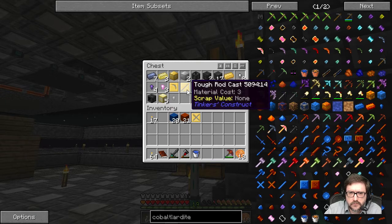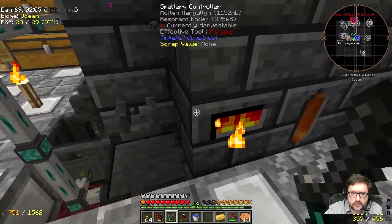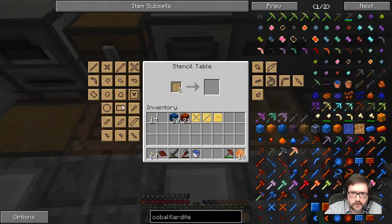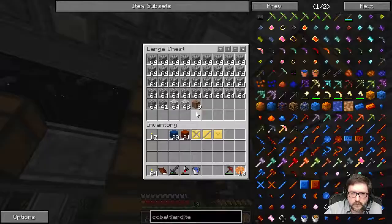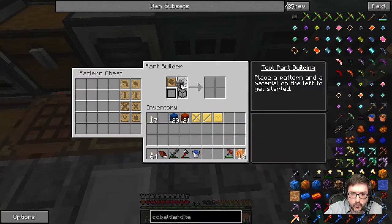Tough binding, tough rod, and a large plate. We're pretty much only going to need to toss that in there and make the hammerhead pattern. And hammerhead. I picked up a ton of cobblestone from that little bit of mining I did with the vein miner — I cannot believe how quickly that filled up.